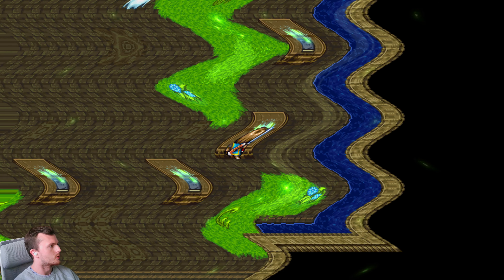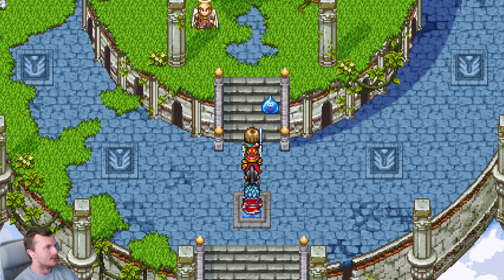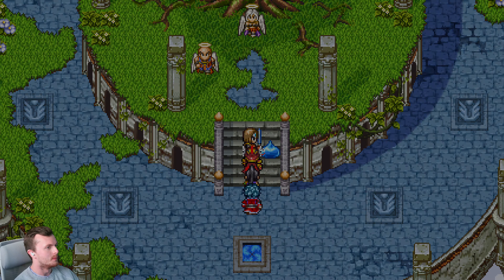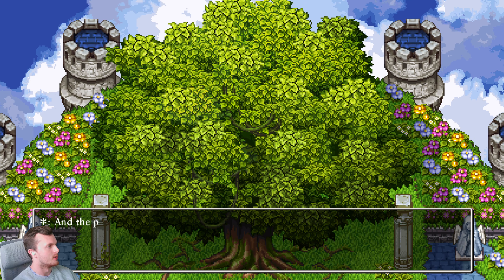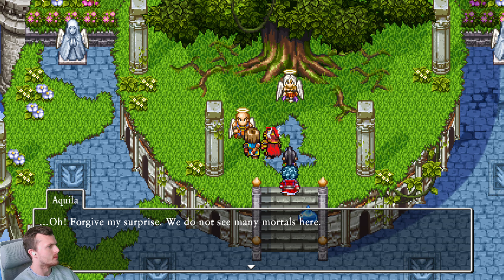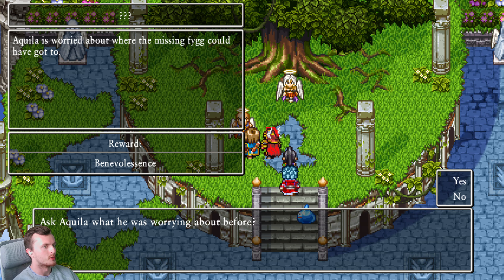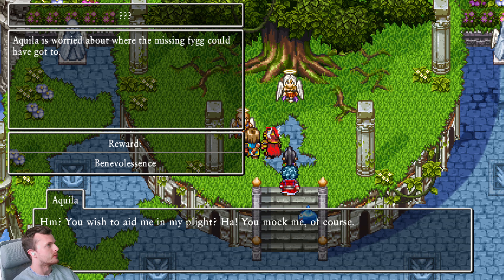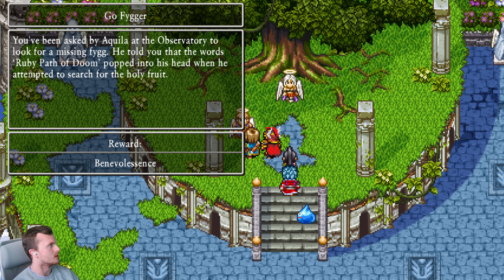Now we're on to Dragon Quest IX, one of my other childhood favourites — hopefully I don't ruin this as well. The observatory theme is a beautiful one, but in 2D it's rather shit. There is Yggdrasil — Dragon Quest IX's Yggdrasil anyway. In this game, Yggdrasil is Celestria in Dragon Quest IX, something very different in Dragon Quest XI. But that is something we shall soon see. Right, I've been sent to a grotto.